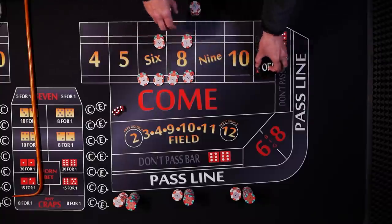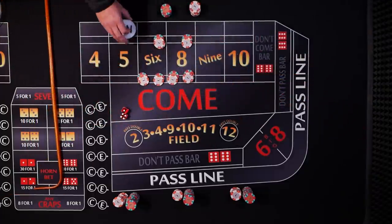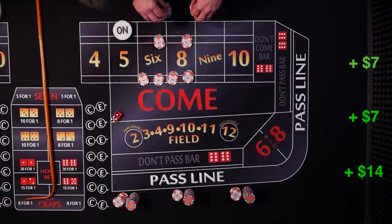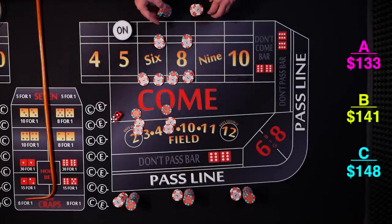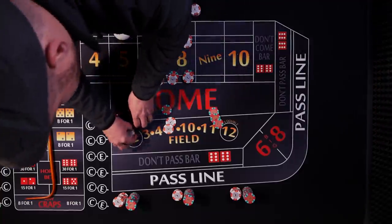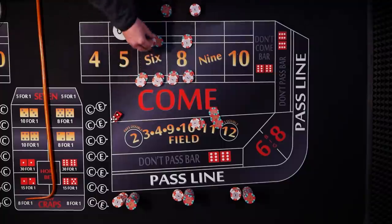We hit our point, so that comes off. Same shooter looking for a new point — point's going to be five. We're back in action looking for that six and eight, and we hit the six! Six pays seven, six pays seven, twelve pays fourteen — we'll give the dealer one for fifteen. Player A racks it. Player B presses his up to two units and collects one. Player C regresses his down and collects.